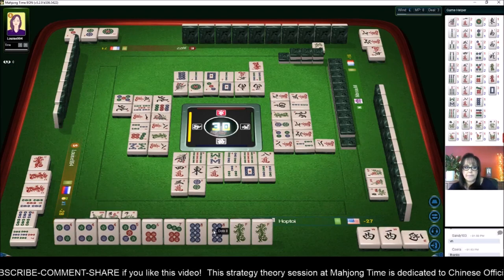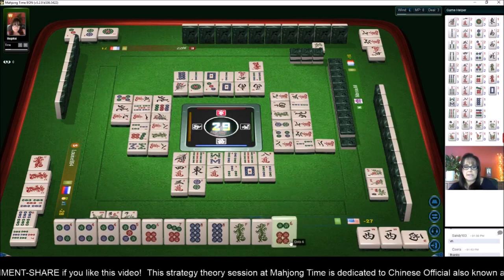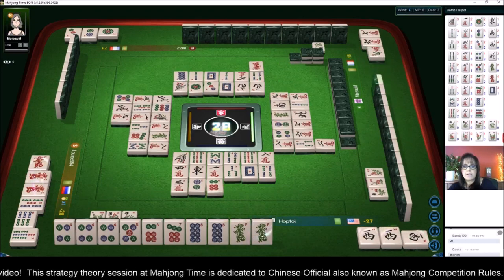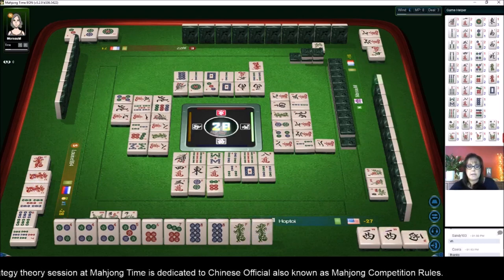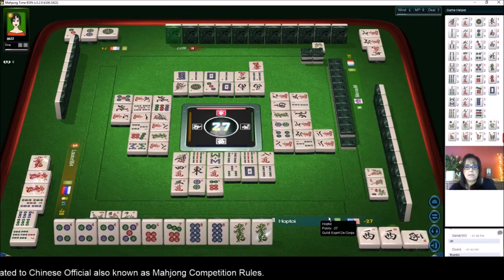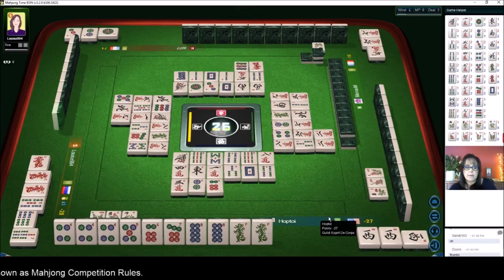So we're waiting on an eight dot to win. Nine — we got a six, we're good there. We're ready to win on an eight dot. Two characters — this would be half flush and seat wind, so that's eight points plus our flowers.